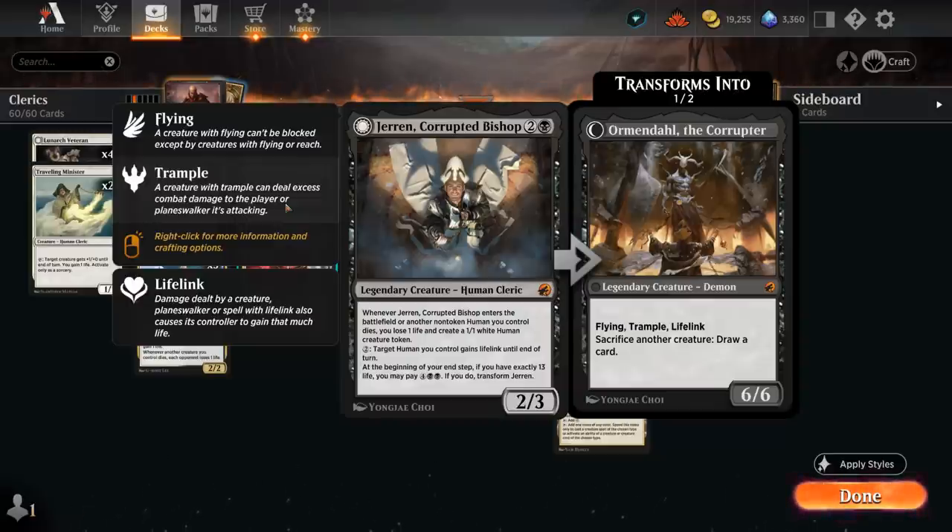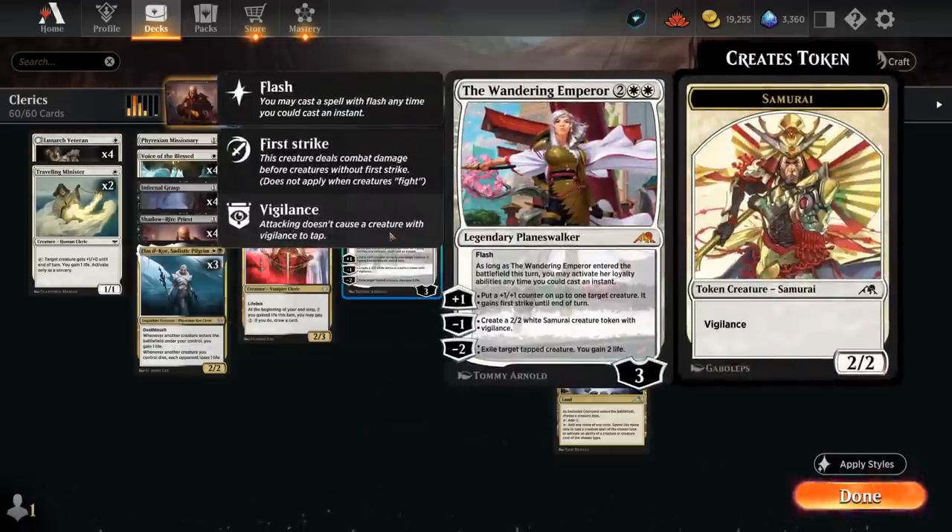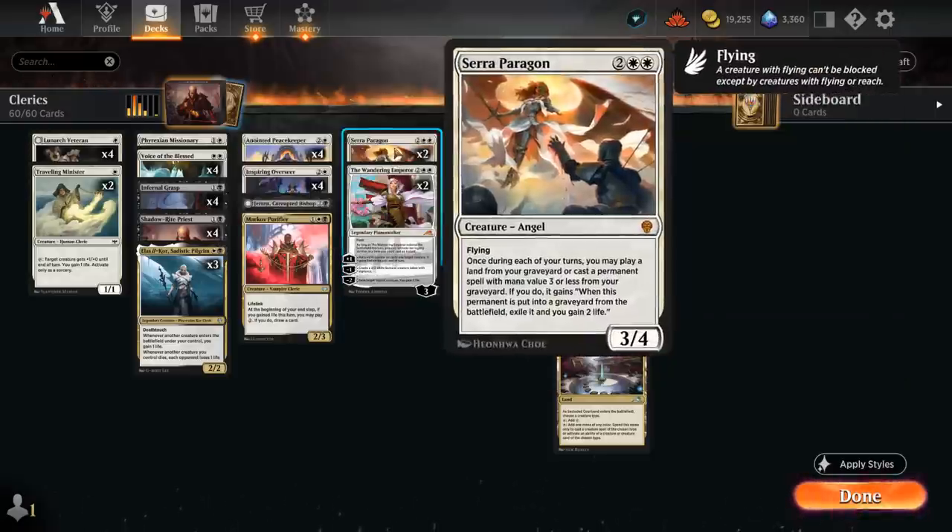If we end up at exactly 13 life by end of turn, we can pay six mana to transform Corrupted Bishop into Ormandal the Corruptor — a 6-6 flying trample lifelink that can sacrifice another creature to draw a card. We also have the Wandering Emperor, which can exile tapped creatures and gain two life with a minus two. And Sara Paragon, a 3-4 flyer that once each turn can replay a permanent with mana value three or less from our graveyard — when that permanent would go to the graveyard, it gets exiled and we gain two life instead.